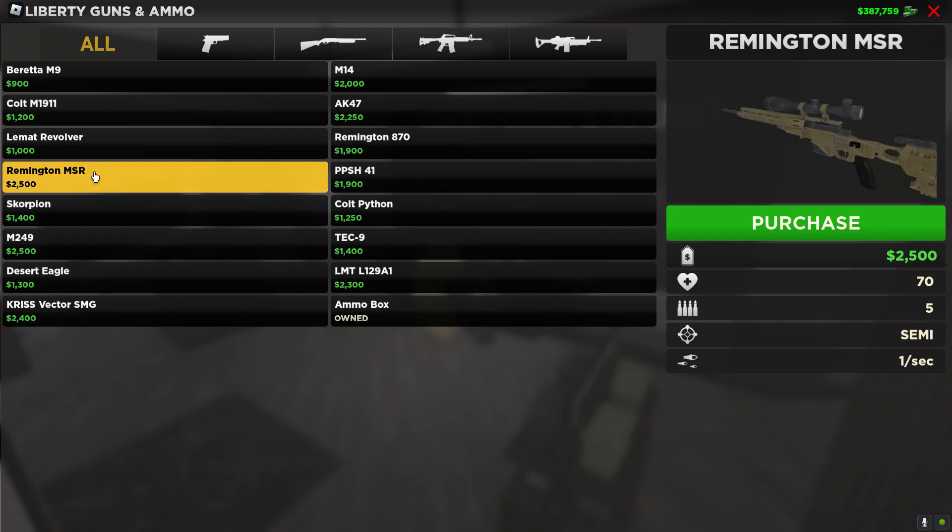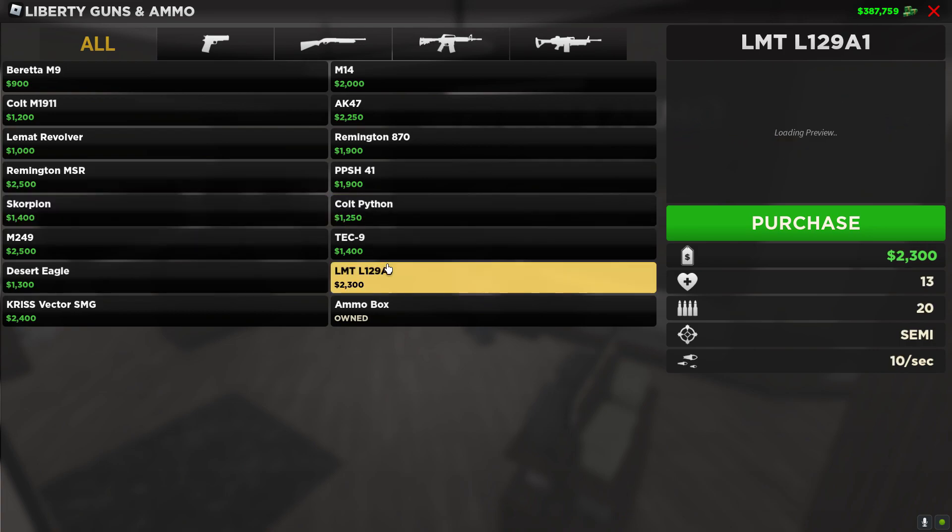The Remington MSR does 70 damage — that's three shots to the body, or a one-tap headshot. It's semi-auto, just one bullet a second, and you have to reload every five bullets, which is a little annoying. With this one you definitely want an ammo box, so it gets a little bit expensive.